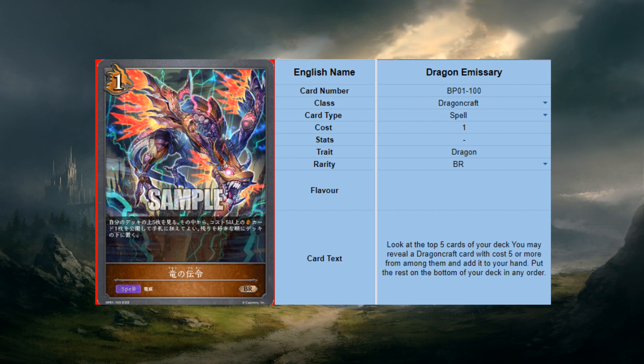That concludes our Dragon Craft review for the Advent of Genesis set. Coming next is the Abyss Craft portion. If you enjoy this content, like, comment, and subscribe so we keep releasing content for Shadowverse Evolve once it's released in English. See you in the next video.